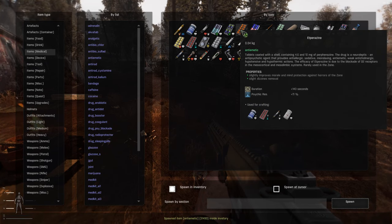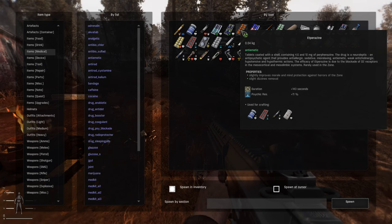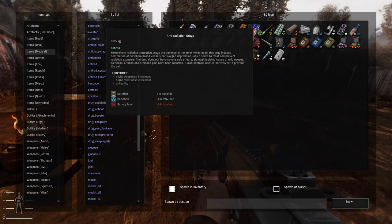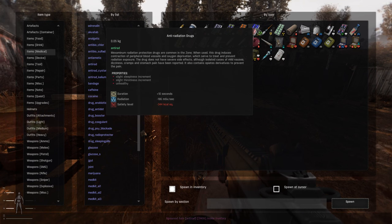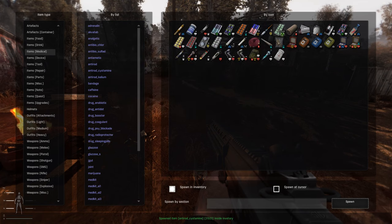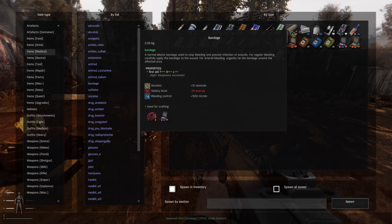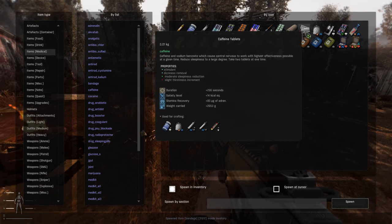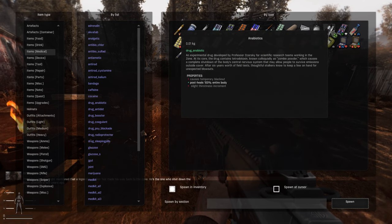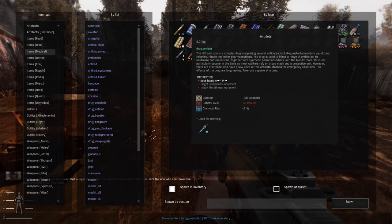Atypirazone is a Psi-blocker. Anti-radiation medication actually removes the radiation. Then you have Systemane, radioiodine or potassium iodide, more bandages, caffeine tabs, and of course lovely cocaine. Antibiotics are good to have during blowouts. Then you have an antidote for poisoning.